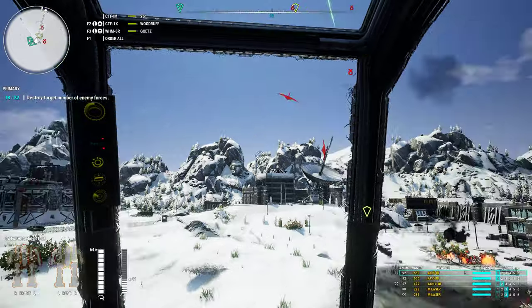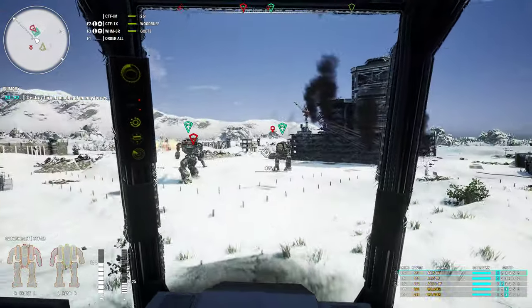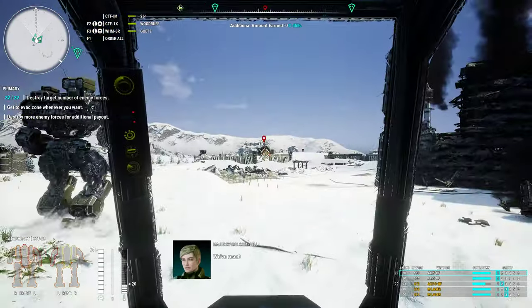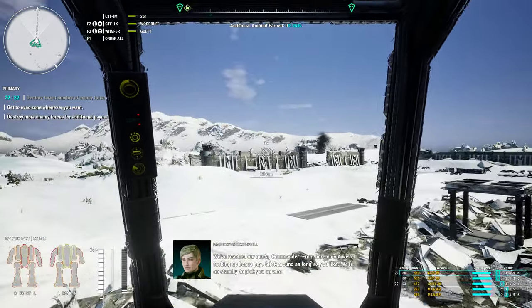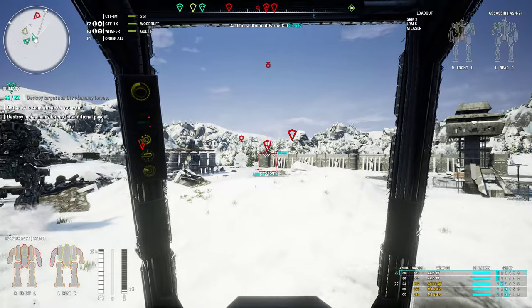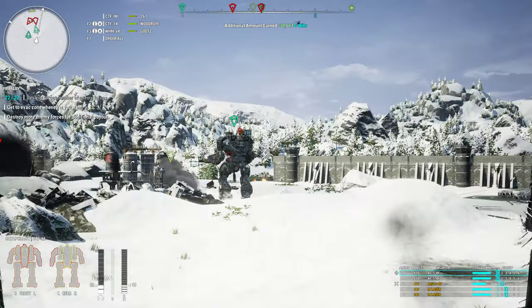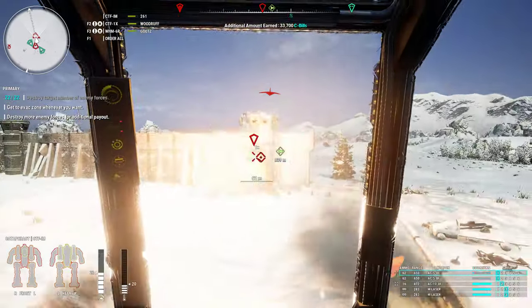No problem at all. Burst fire cannon, guys. With the regular AC cannons — AC2, AC5s, Ultra AC — you do kind of get one shot, which is less damage. However, it makes it a little bit easier for you to aim. Basically an AC cannon is like your Gauss Rifle, only with less damage. And as you know, Gauss Rifles are OP in this game. For your Hunchback, I would really recommend outfitting it with AC20 burst fire and as many white stripe weapon upgrades as possible to bring the total damage to 24 and up.